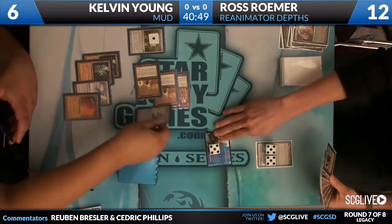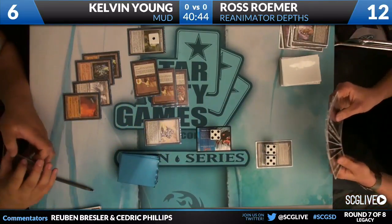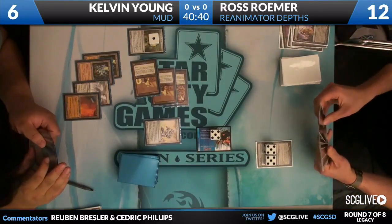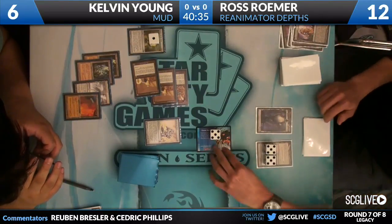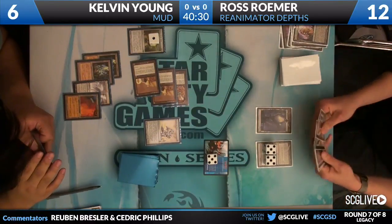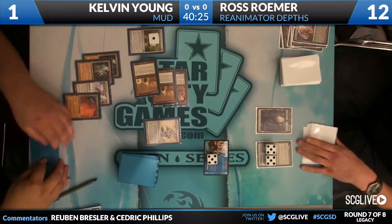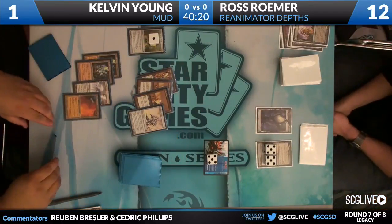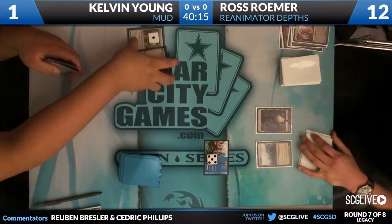Not really going to get it done. The Titan coming into play and just not doing anything, oddly enough. Ross takes a draw step — finds a Swamp for the turn. Don't stop attacking now. Kelvin's going to drop down to one. Kelvin draws a card and scoops it up — scoop it up to the Urami token.